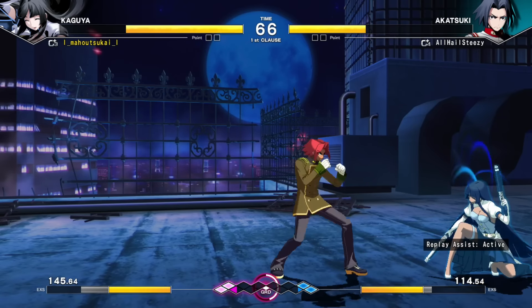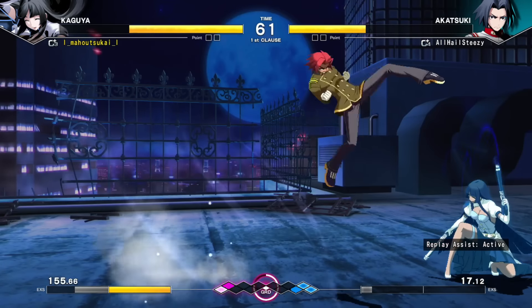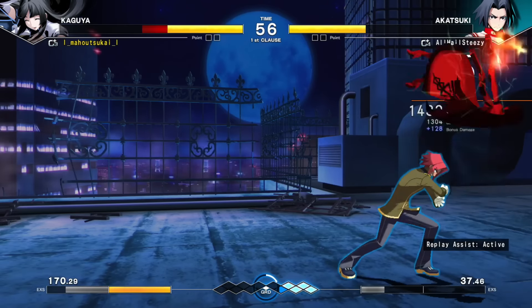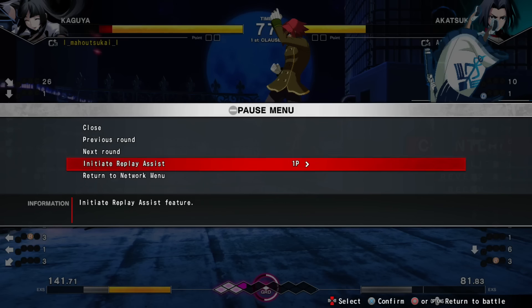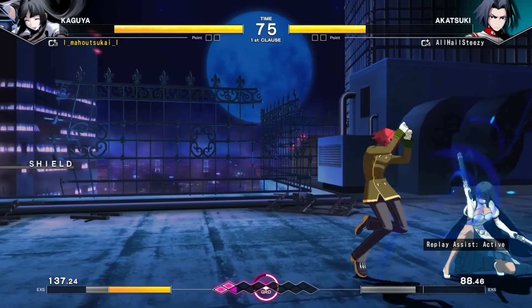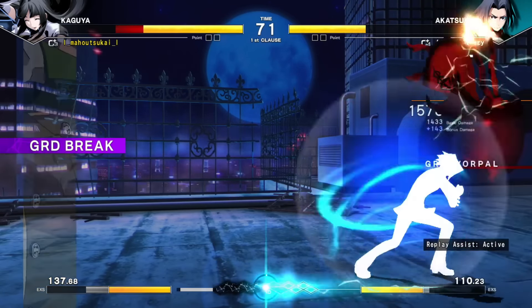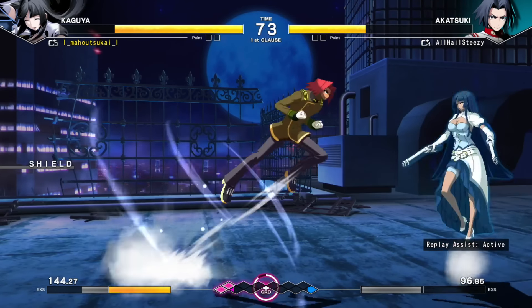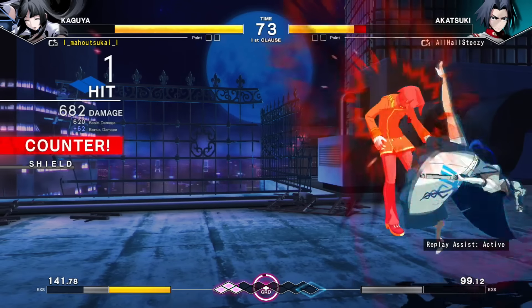The first time I kind of screwed up. You do have to time when you start the replay assist, and unfortunately, at least in Under Night Inbirth, it's kind of like Guilty Gear and other normal fighting game replays where you can't rewind. So this time let's start the replay assist a little bit earlier. Here I'm in the right spot — he does this fireball and I don't really know what to do. Here we can experiment with options starting from the pressure sequence. My shield tried to escape — still get hit. This time I could use my anti-air. Pretty cool, right?